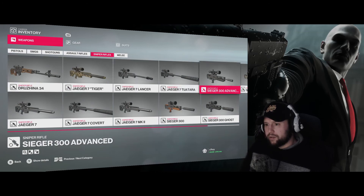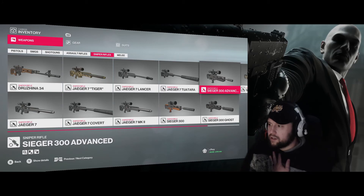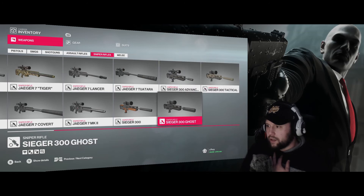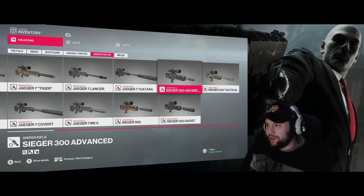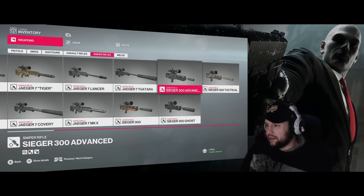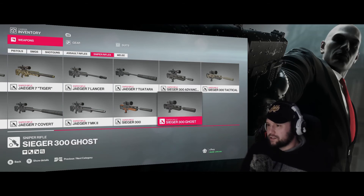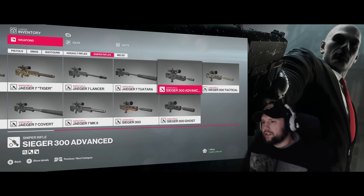The sniper rifle I use the most is the Secret 300 Advanced. There's not much difference between the Advanced and the Ghost - the Advanced plays Ave Maria when you aim down sights, and the Ghost has an additional zoom. But anything that's a silenced sniper rifle with the time slowdown, that's all you really want.